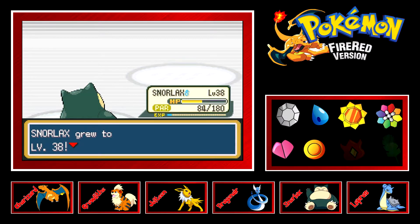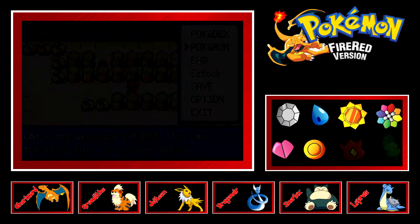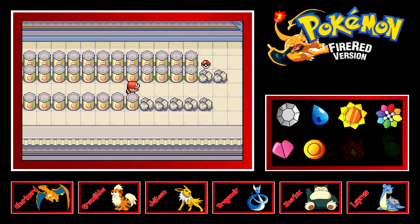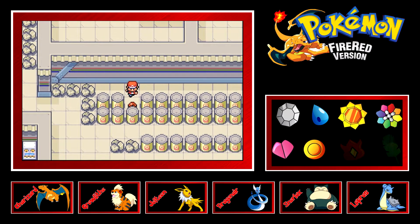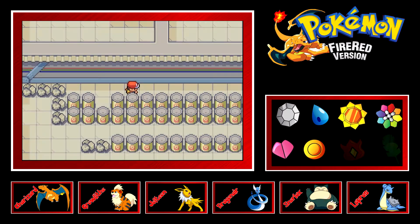I really want to keep Snorlax for the Zapdos fight because he can take a lot of damage, keep using Rest, and give me opportunities to throw Ultra Balls. We got TM17 Protect — probably won't use it — and I found an Elixir, which is a pretty rare find.